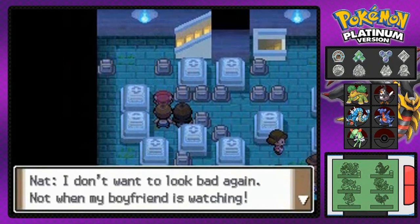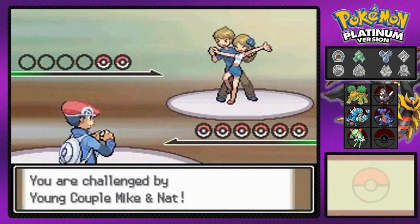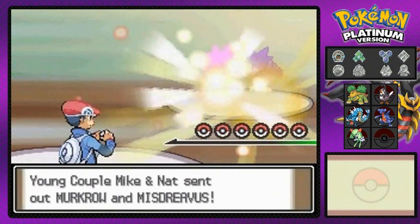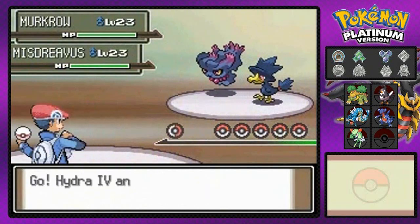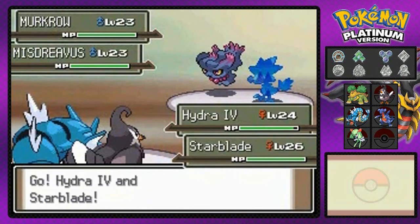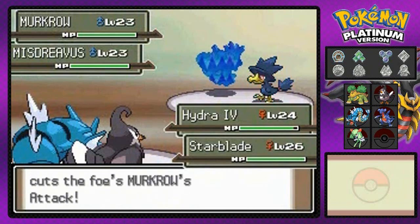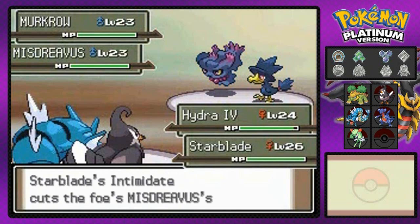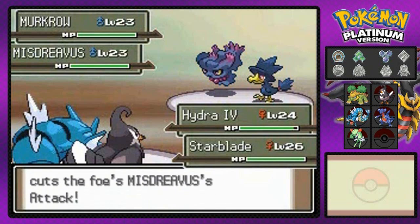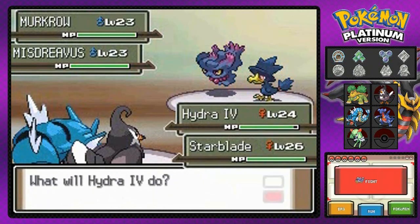Can't embarrass myself again. Yeah dude, you're gonna embarrass yourself — a lot. I will embarrass you because I can. Here they come out with a Misdreavus and a Murkrow against Starblade and Hydra number four. Double the Intimidate, double the attack stat down. That's right. Your physical attacks will be meager in comparison to mine.